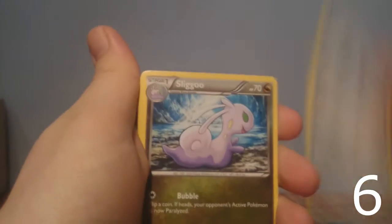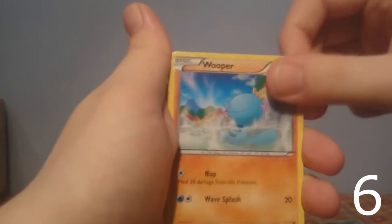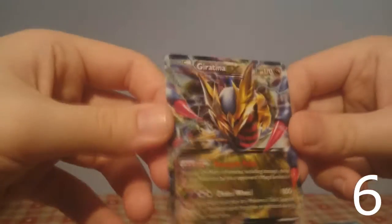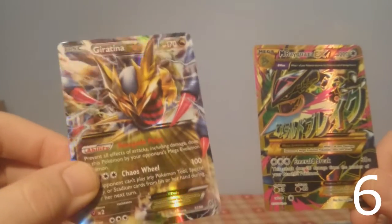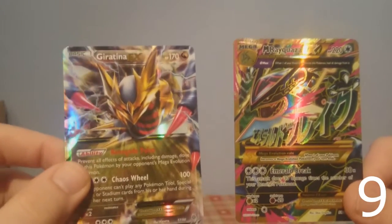Alright, so we have: Nidorino, Paint Roller, Sliggoo, Larvesta, Golett, Magikarp, Ralts, Wooper, Metang Reverse, and the rare is... oh my god! Okay! This has gone on record as the greatest blister I've ever opened. We have a Giratina EX, which is three points. So that's three points plus six points — nine points total. What a blister.